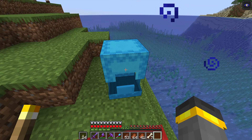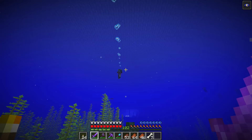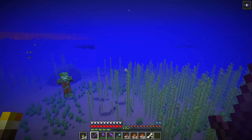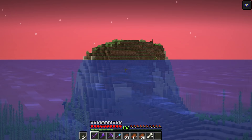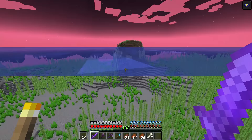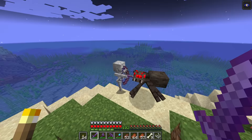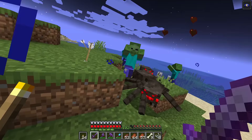Back in the ocean next to another geode I just found — another drowned with a trident, please drop it. It's the middle of the night, I need to sleep. I'm so far from land I should go back and sleep. The island is filled with mobs now. Another drowned right here — if you want to drop the trident that would be great. It doesn't. I don't know how many different ways I can be disappointed when a drowned doesn't drop a trident, but it gets more disappointing every single time.